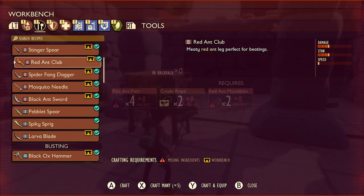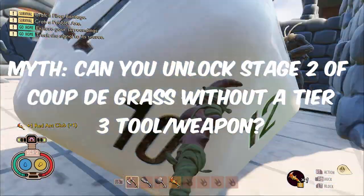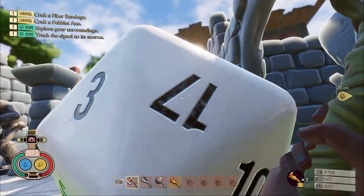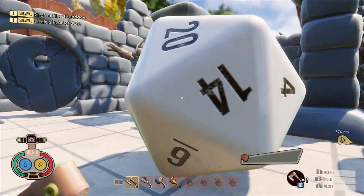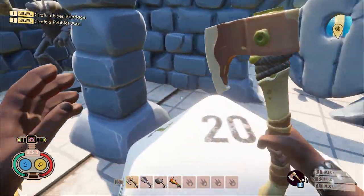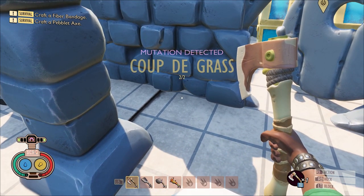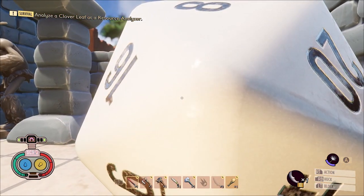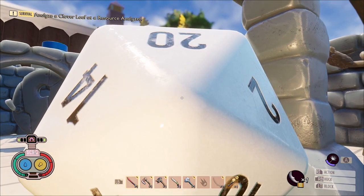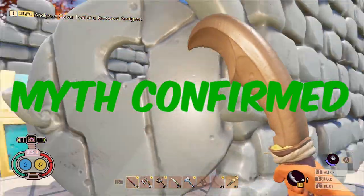The second myth: can you get Tier 2 of Coupe de Gras without using a Tier 3 tool? Everyone knows that to get Tier 2 of Coupe de Gras, you have to roll a 20 on the dice in the Minotaur Maze, but it's very hard to move the dice. Usually I use a Tier 3 Termite Axe, but after testing all weapons, I found that with a charged attack from a Black Ant Sword, you can indeed roll the dice and unlock Tier 2 of this mutation. Myth confirmed.